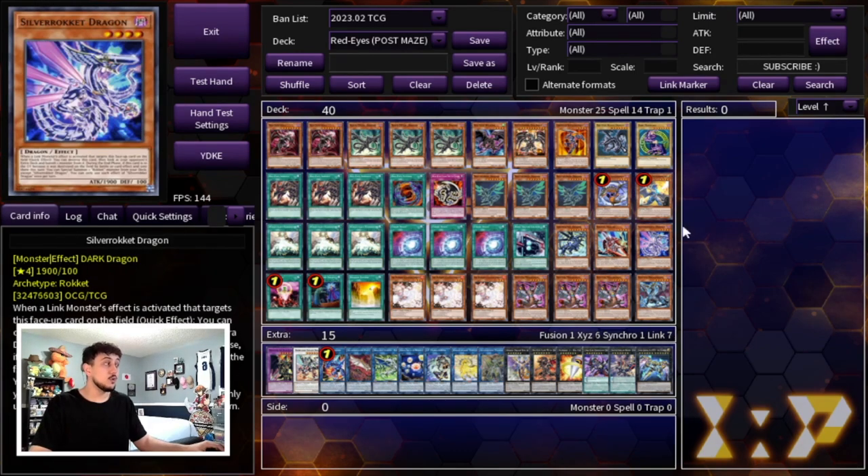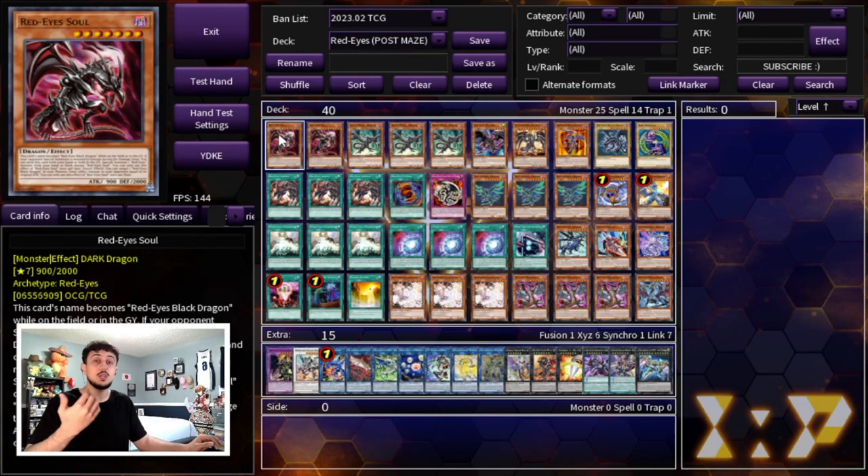That's it for the main deck — a 40-card main deck. It's a very, very consistent deck. It doesn't set up the most crazy seven-negate boards, but it sets up boards with layers of interruption, and those layers essentially lead up to an OTK on the following turn, which is really, really powerful.